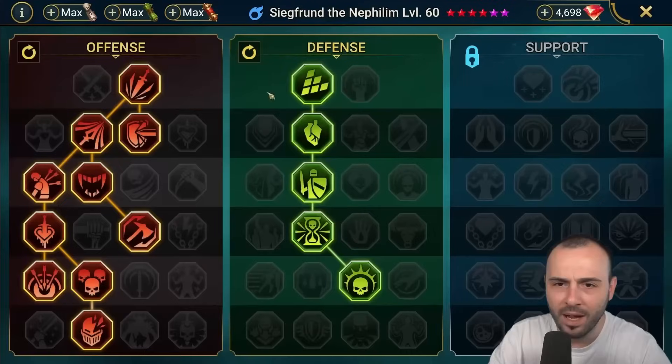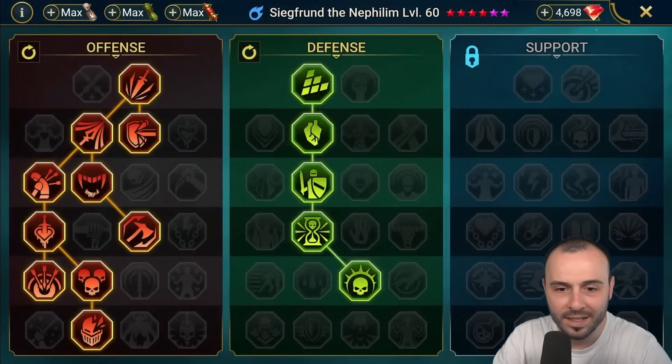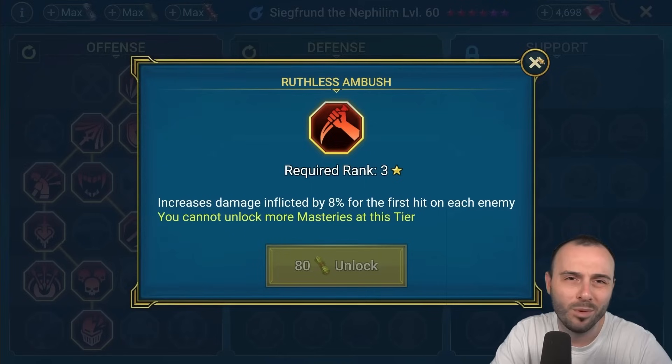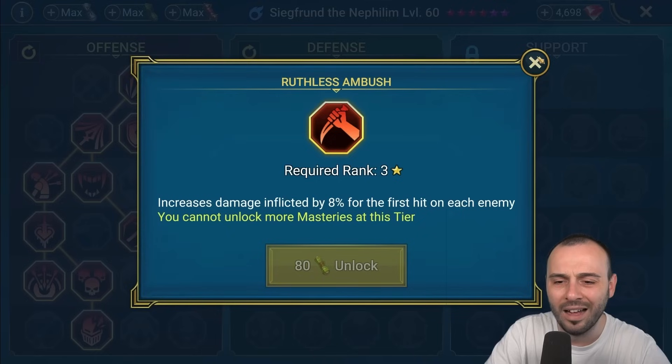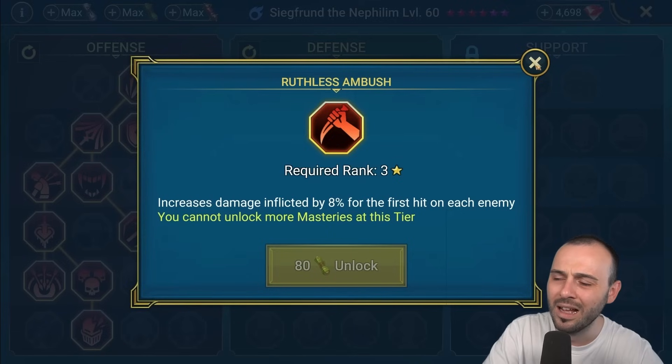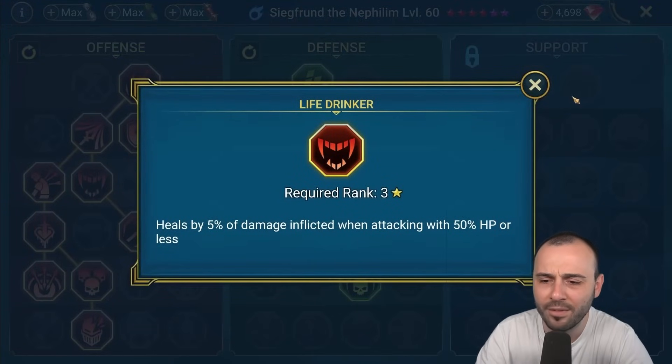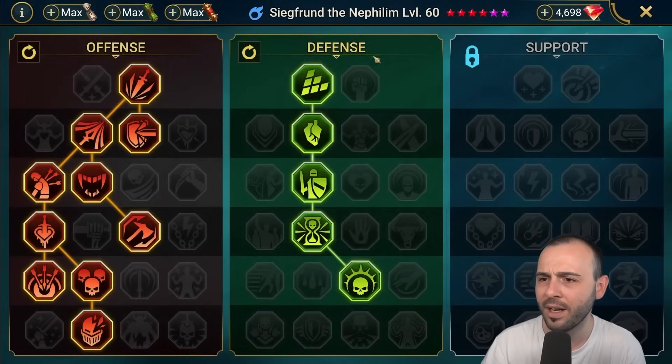Masteries on the champion: Offense and Defense. Helm Smasher as the tier 6. I do have Life Drinker over Ruthless Ambush — whenever you're gonna take a turn, most likely he's gonna counterattack before, or you're gonna hit a different champion that might have a reaction. So Ruthless Ambush lost quite a bit of value in the last few months. It's still a good pick over Life Drinker, to be honest, but I decided to go with Life Drinker. Defense going straight to Retribution — I do want to have Resurgent, I feel like that's going to be a very important mastery on the champion.